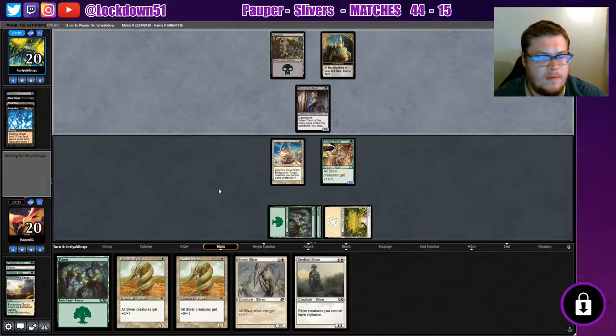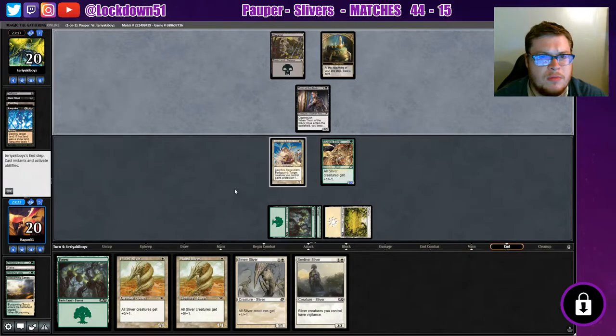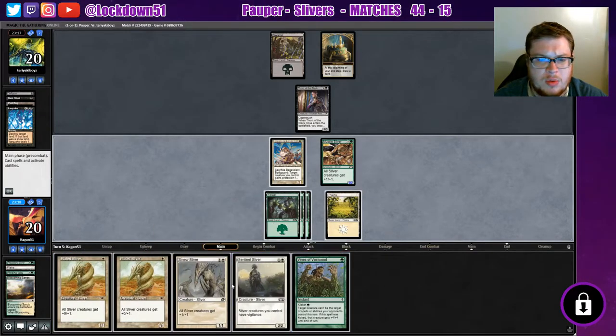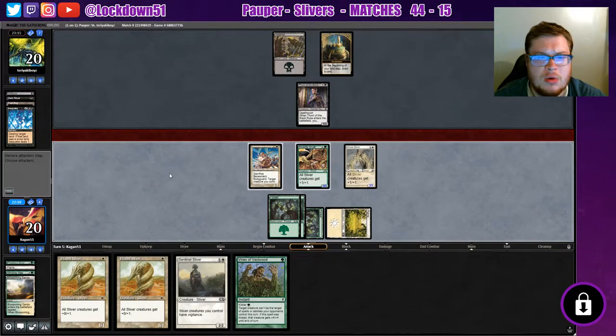So this seems to be a variant of the mono black control with some ramp — pretty interesting. I'll draw another card, okay. Well, that's nice, we got extra protection there. Wish we had a Flanking — that'd be very nice. I want to get stuff out of range, so I think we'll just do this and pass. I don't want to get hit by any more Disfigures.